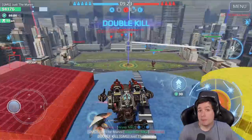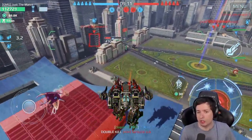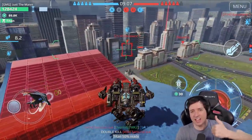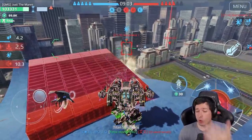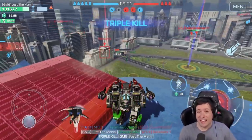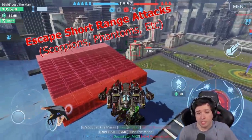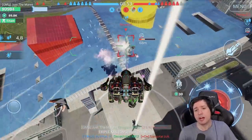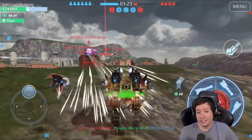You can surprise enemies with sudden line of sight - they sit behind cover feeling safe, and all you have to do is hit that active module and you've got them. Also, Scorpions love to jump on you, and as a sniper that usually doesn't end well. But here you can see a Scorpion coming in - I realize he's going to jump on me, I jump sideways as soon as he arrives behind me, and I'm able to surprise him instead of the other way around.